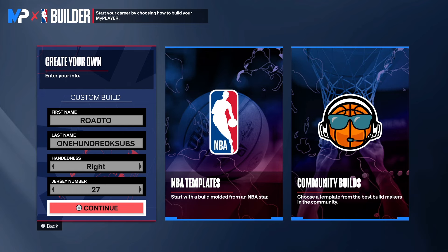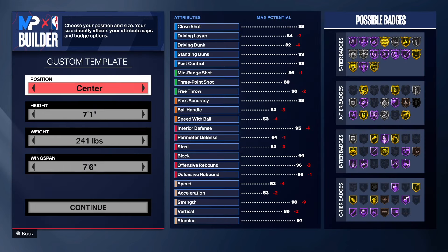Choose the hand of your choice and the jersey number of your choice. You already know what time it is — there's a like button. I need you guys to go down and hit the like button. Get this video to 100 likes. And if you haven't already, hit the link in the description to join the Discord and follow me on Twitch.